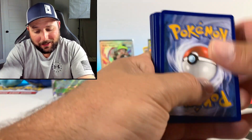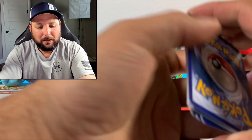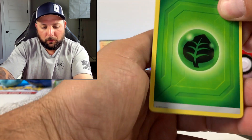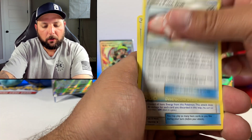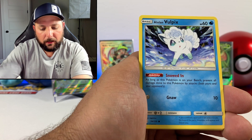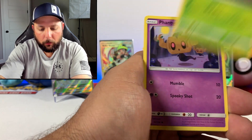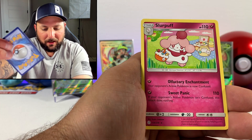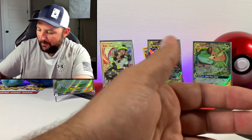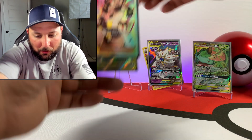Maybe this box didn't have it guys, maybe it just didn't have it, or maybe I overlooked it. We're gonna find out right here. We've got Alolan Exeggutor, Leaf Energy, Heracross, Lillie, Vullaby, Rockruff, Stufful, Rowlet, Phantom Clay for the reverse, and Slurpuff for the non-holographic rare.